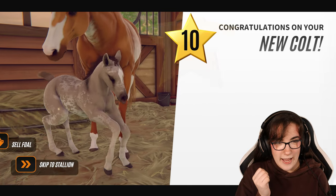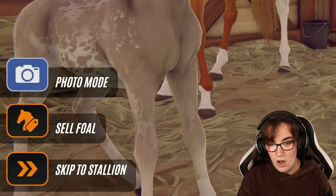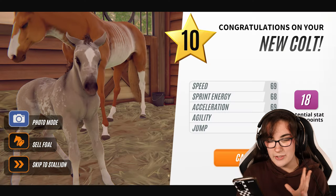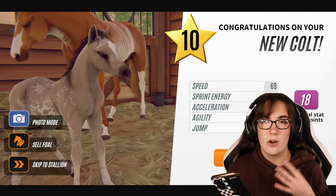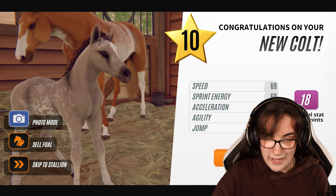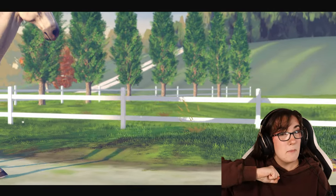This marking looks really pretty — I think I considered this marking for Ghost actually. We have a baby foal and this horse actually looks kind of spooky. For names, there's names like Casper, but it's not a white horse and we might get a white horse in the future. You could do 'Soul' — I like Soul. That name is from Millie Boop, thank you! So let's name this one Soul.